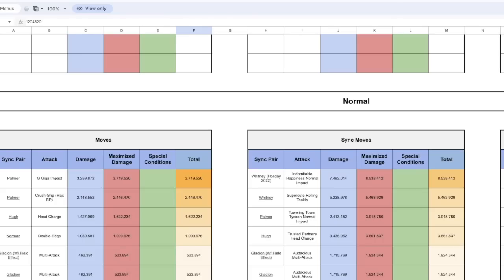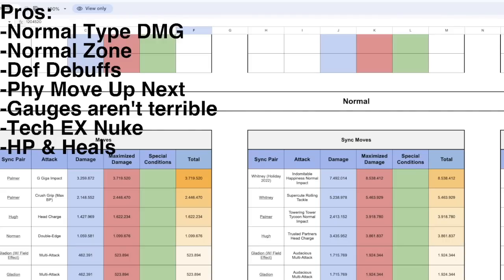He also has a very, very powerful sync — and by the way, it's an AoE tech EX nuke. The big part is it's an AoE tech EX nuke. Because he is a striker to begin with, if you do have that EX role, you get that tech 1.5x nuke there as well. It's the other way around, which I don't prefer, but it's still something.